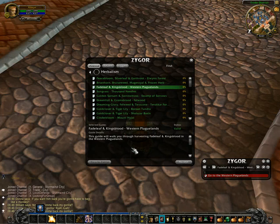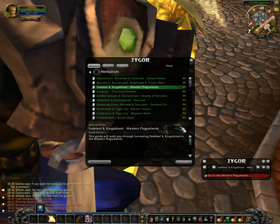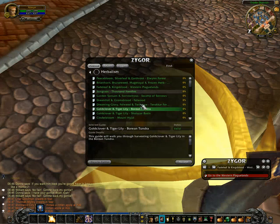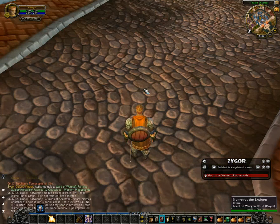Once you've checked and know you have the right guide, check your status to make sure there's a valid guide for you. The reason Zygors does this is if I'm a human, as this character is, and I'm trying to access a gnome guide that's only for gnomes, it will say invalid — there's no reason for you to use that guide. But all your farming guides should work for any of your characters. Click on Accept — that's step one.